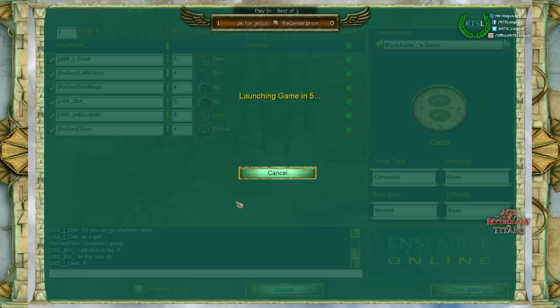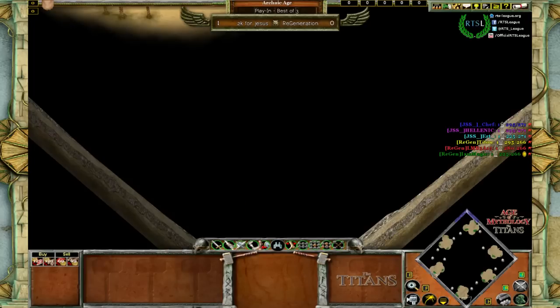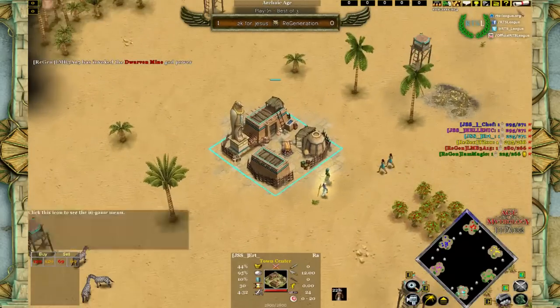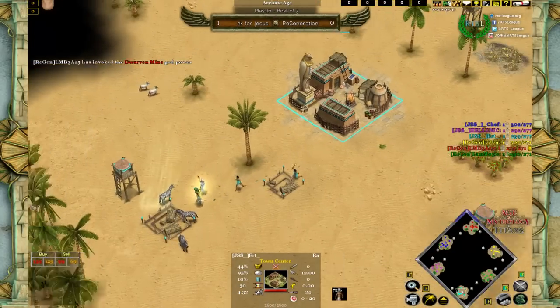Let's go for game number two on Oasis. Earth has actually switched from Set into Ra — probably hoping for a mirror matchup. The first player to look at is Earth, and it seems like he is on the right side, playing against Magic.